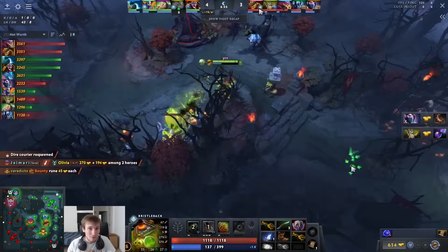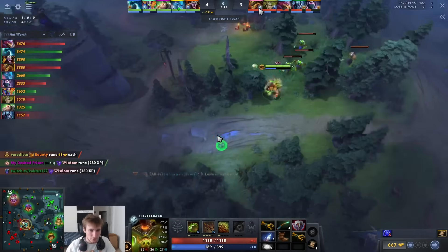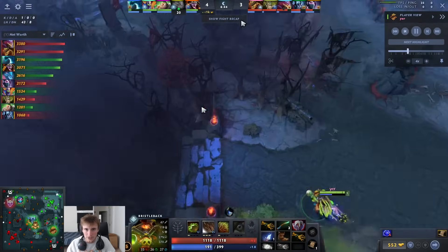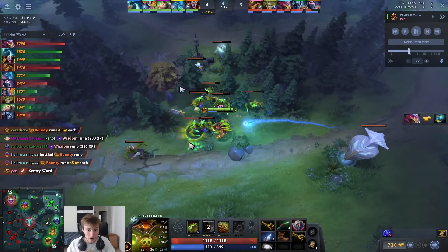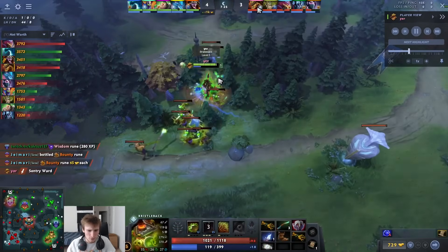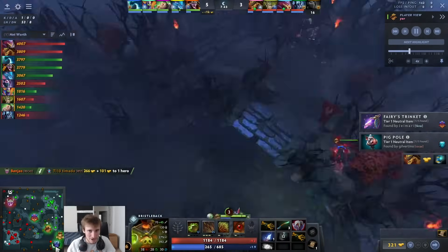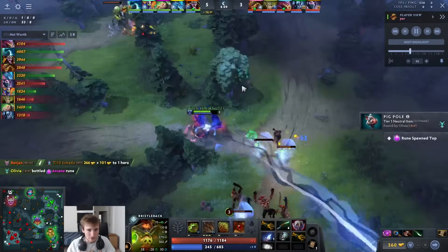Always ask your supports for stacks — that's how you snowball this hero. You can farm the lane and pressure the tower, but the XP you get from an ancient stack is unbelievable. I waited until level 7 to max quills to speed up the stacks a bit. I stack, then push the wave — I'll drag the waves together to save mana, then run straight to the ancients and quill to stack them.